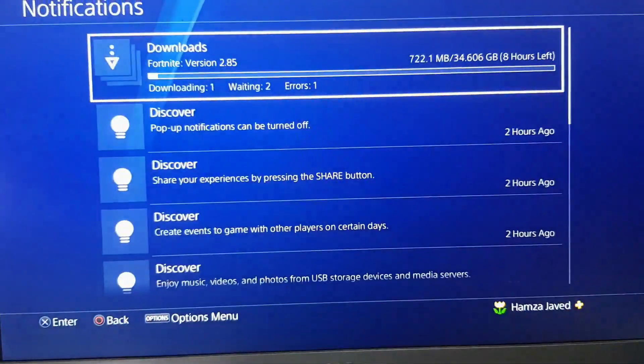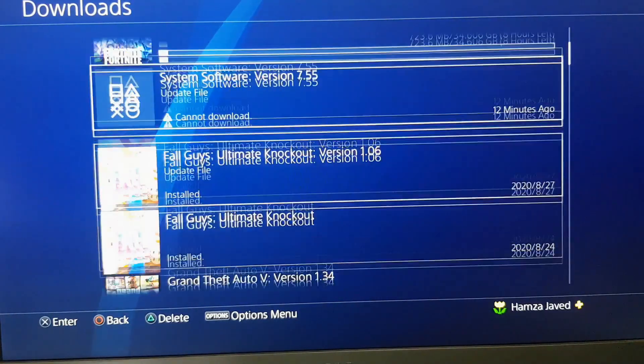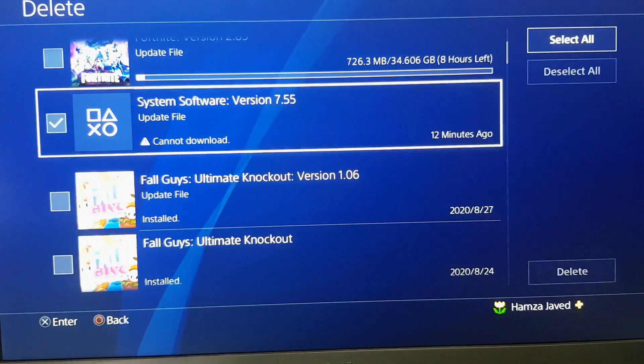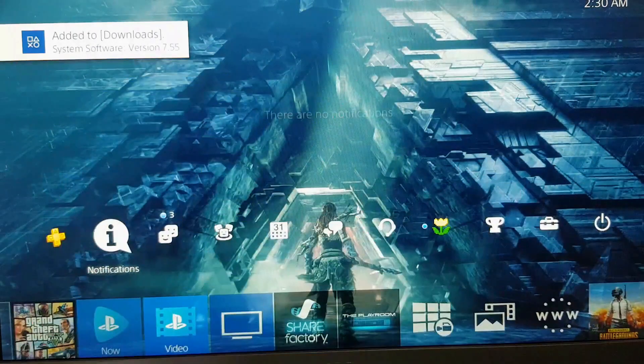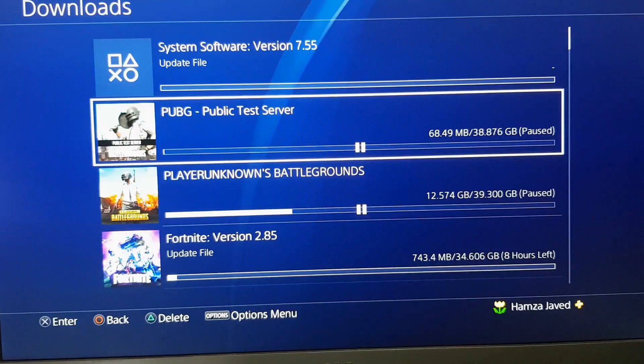Let me show you how to fix this. All you have to do is go to your download notifications, tap the Option button on your PS4 controller, and delete the update. After deleting it, you'll see the update is automatically added to the download queue again.